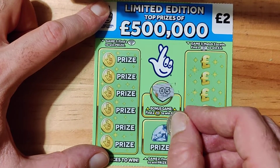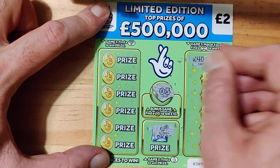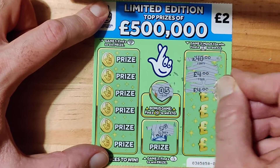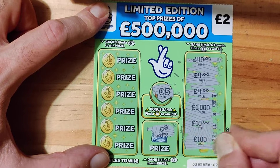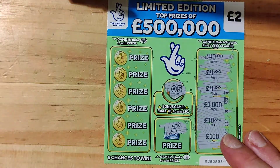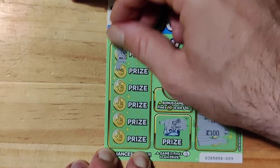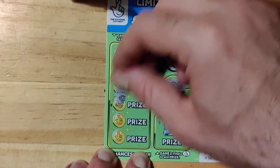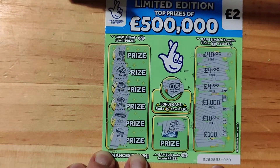We have 5. We have a key. 40, 4, 4, 1,000, 10, and 100. Wallet, gold, ring, money tree, limo, and coin. So, no win.